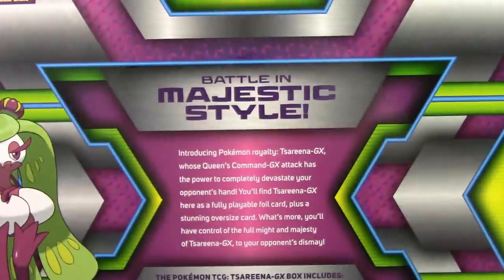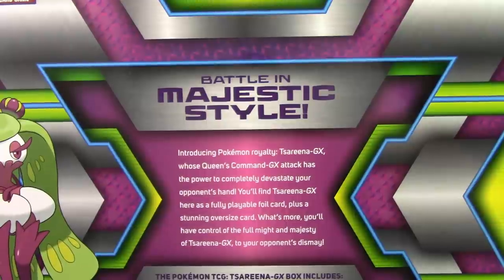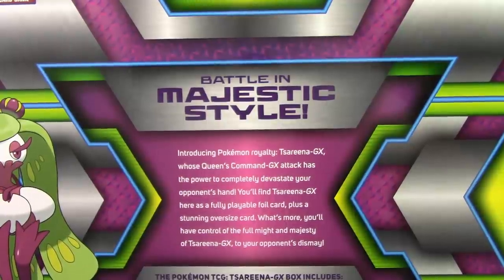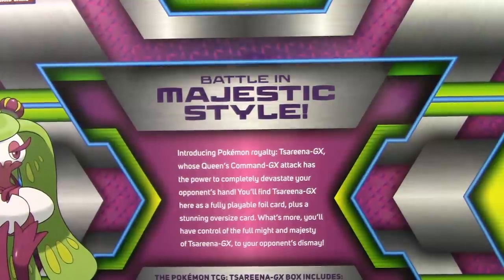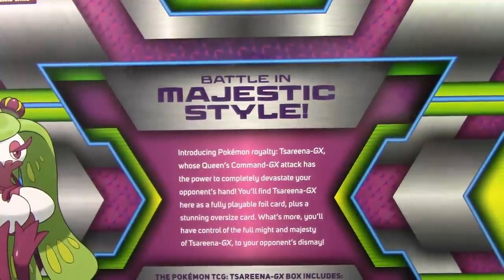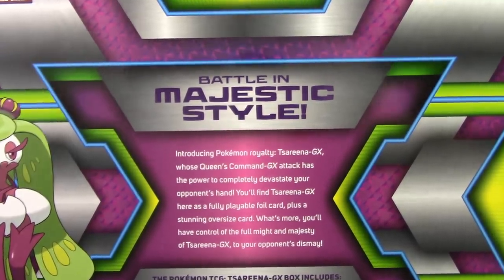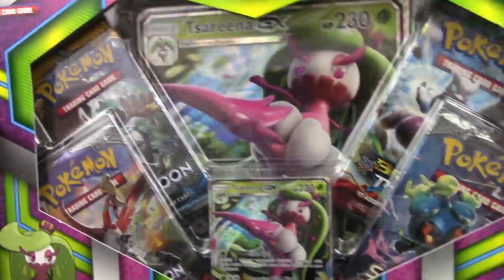First and foremost, you all know I gotta read the back of the box. Alright, here we go. Battle in majestic style — introducing Pokemon's royalty, Serena GX, whose Queen's Command GX attack has the power to completely devastate your opponent's hand. You'll find Serena GX here has a fully playable foil card, plus a stunning oversized card. What's more, you'll have control of the full might and majesty of Serena GX to your opponent's dismay. We're gonna go ahead and get this box open and show you guys the promo itself, and then what we have in these packs.